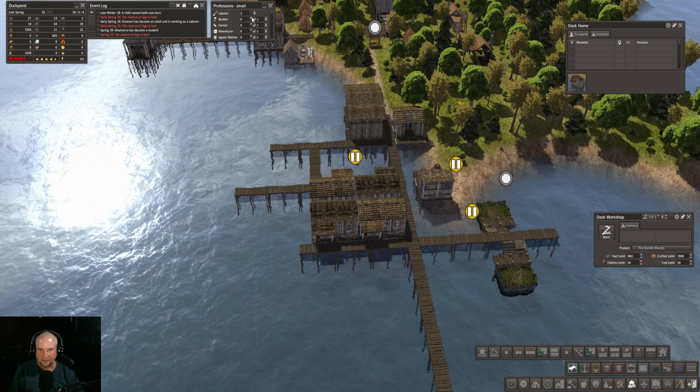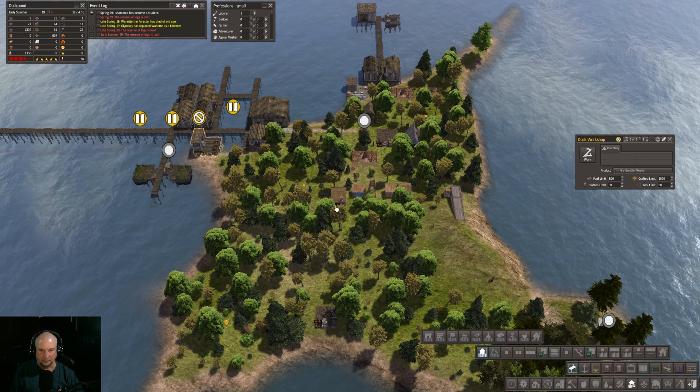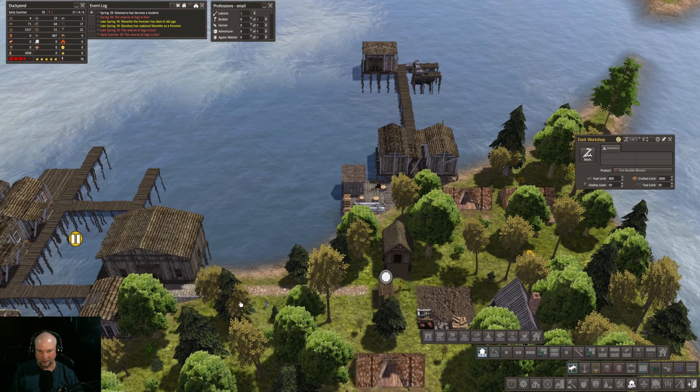I'm going to have to put that builder back in — there we go. The person in there passed, okay. If we had the logs we could build three more dock houses. We're gaining ground but it's super slow here at the moment. World's shortest road here.